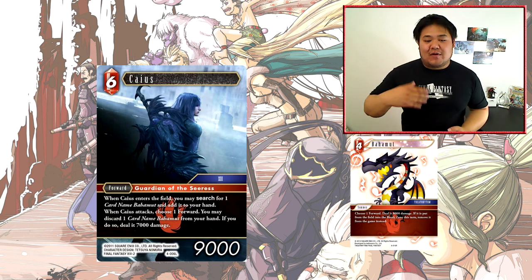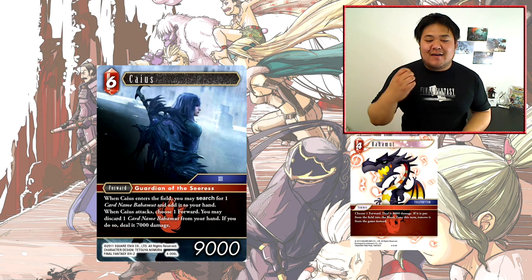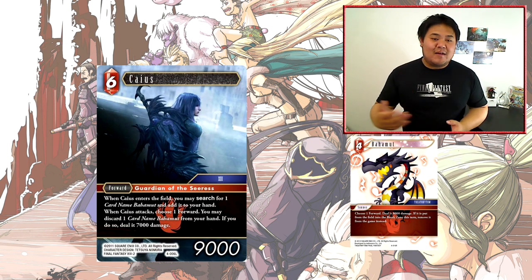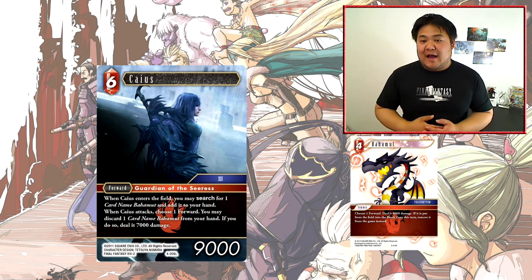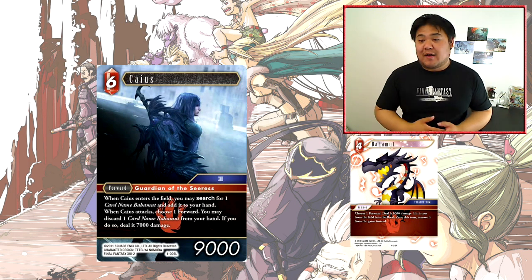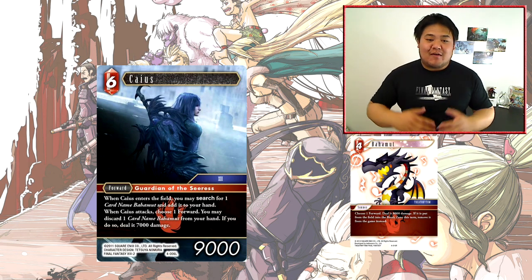Caius also has the additional ability that whenever he attacks, you can discard a Bahamut to deal 7000 damage to a forward — effectively a zero CP cost 7000 damage even though you're discarding a card. So this card is pretty strong on two fronts. It effectively becomes a 4-CP 9000 power forward, which is pretty good. Fire already has Rubicante, a 4-cost 9000 power forward. Caius is all value with no real limitations or drawbacks by comparison.